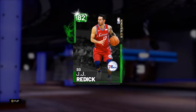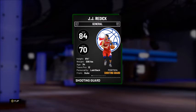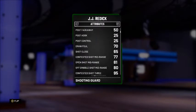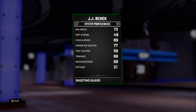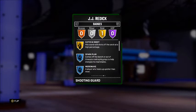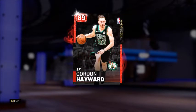Headed straight into the shooting guard position, we have the 82 overall Emerald JJ Reddick — this is his Moments card. He's gonna have an 84 offense with a 70 defense, and his three ball is looking very nice: 95 open shot 3, 95 contested shot 3, and a 93 off dribble shot 3. He does come equipped with only one gold badge — catch and shoot.